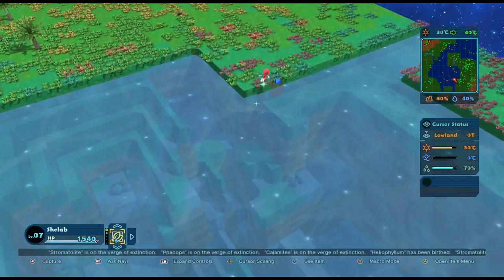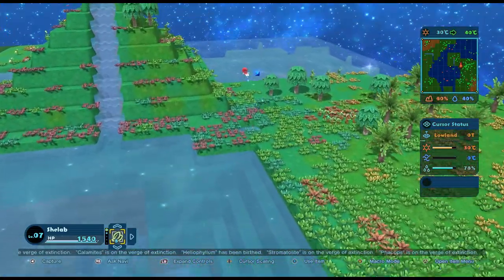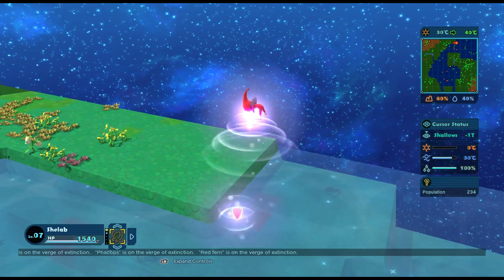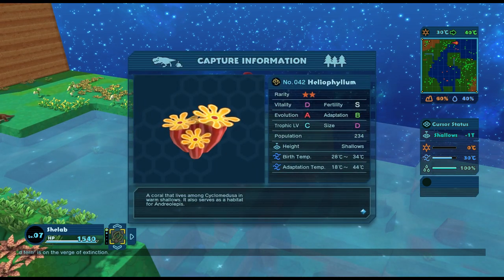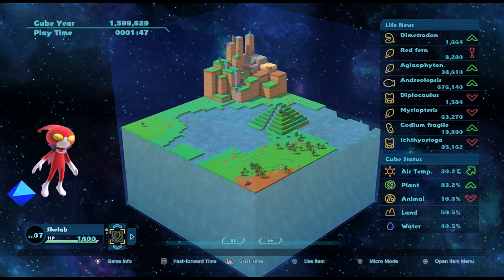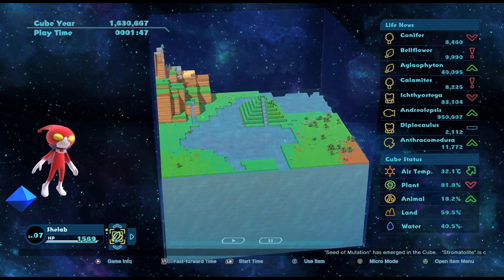Let's just watch this air temperature rise. We've got heliophilium! Because the air temperature is rising, these things may go extinct, which is why I'm pulling myself back in to capture them each time. He's all the way up in the corner. It's a coral! A coral that lives among the cyclomedulcer in warm shallows - so it likes the warm temperature but will probably die out as it gets hotter. That's why it's important to keep coming in every time you see something and capture it.